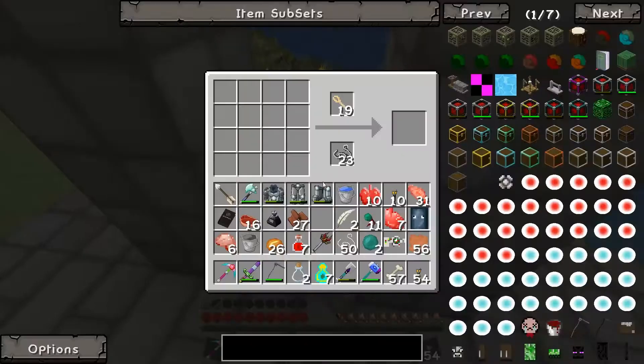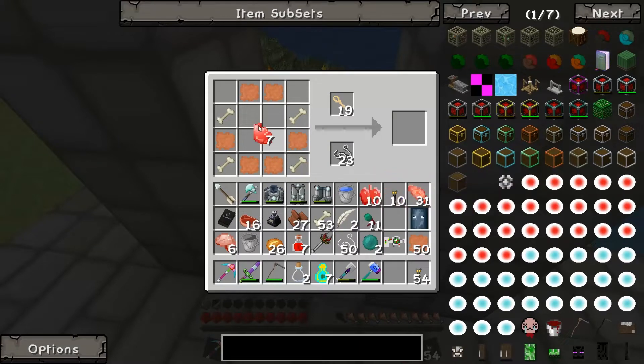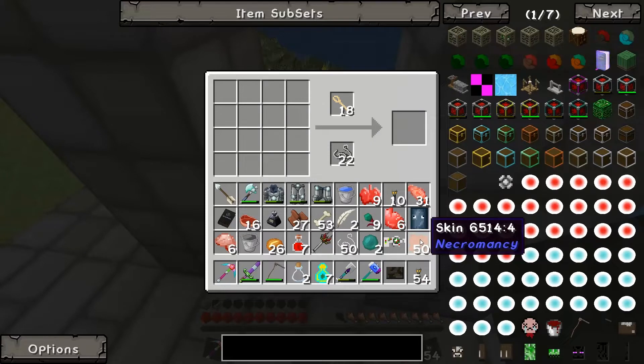Now the squid head is done. Next I want to make the torso. For a torso, you run a skin shape here, here, and on the bottom as well, then place bones, a heart, lungs, and the two spaces in the middle get your mob ingredient. I'm putting spider eyes in there because I want a spider torso — you'll find out why in a little bit. And I've made my spider torso.